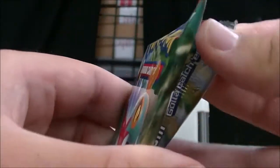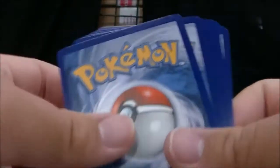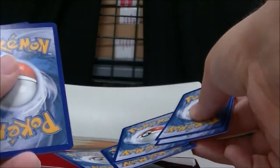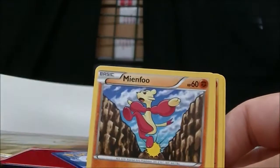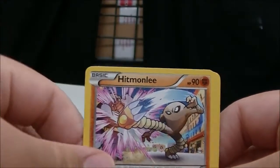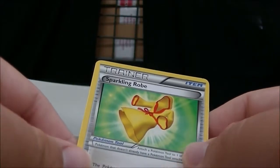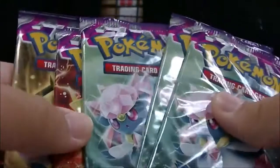This is the last Furious Fists pack. I got Bellsprout, Charmander, Magma, Mean Foon, Skorupi, Himonlee, Machoke, and Sparkling Robe — never heard of that either. The reverse is a Gothita, and the last rare of the set is a Hypno. I believe there's six packs right here — yep.